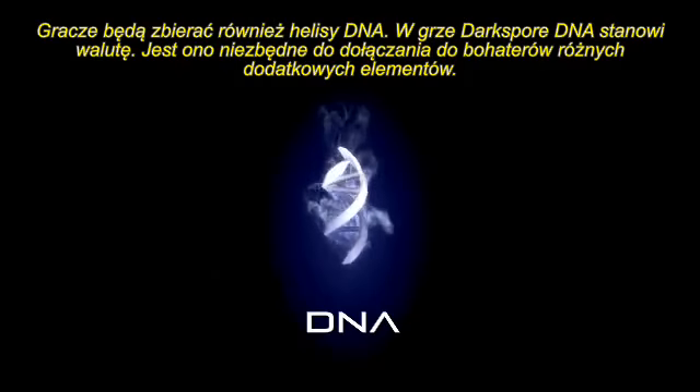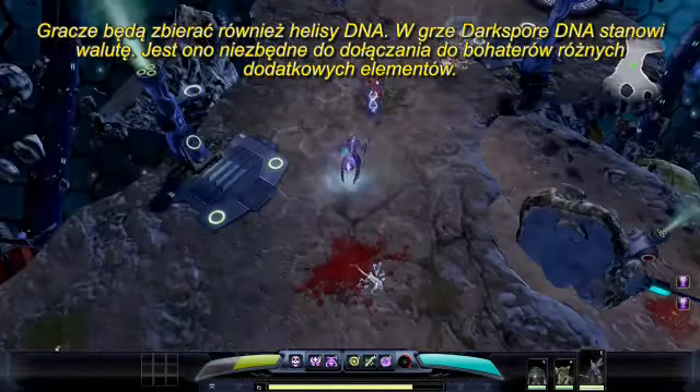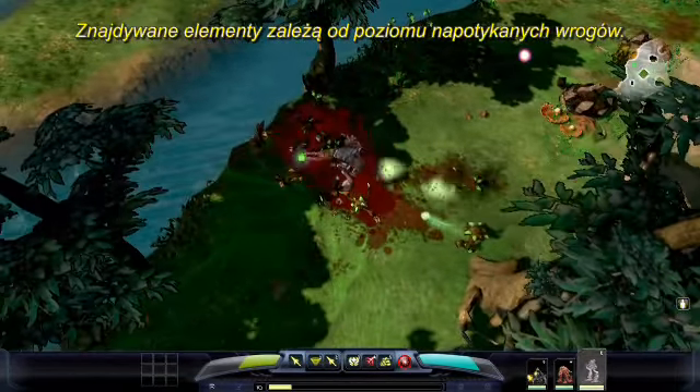You'll also collect DNA helixes along the way. DNA is the currency of Dark Spore, and it is necessary when you want to attach genetic parts to your creatures. The parts you find are based on the level of the enemies you're facing.